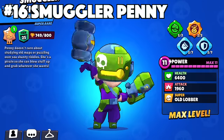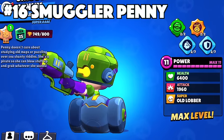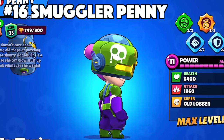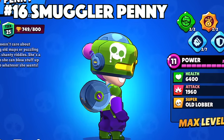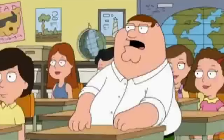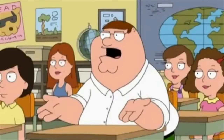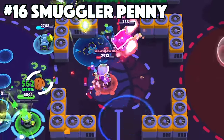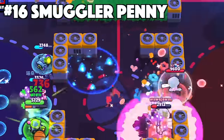Penny's best skin is Smuggler Penny. Smuggler Penny has the clean-looking brawler model, along with the custom animations, effects, and texture that just round out this good-looking skin. Her new attack looks much cleaner with her shooting the ball of plasma, and with her new cannon, shooting that ball of plasma makes it look really polished as well.